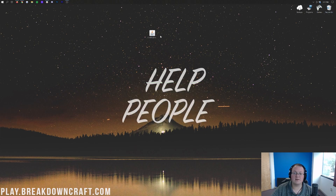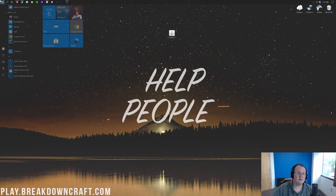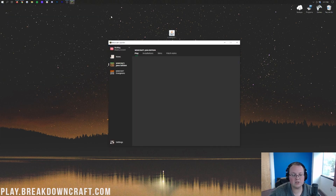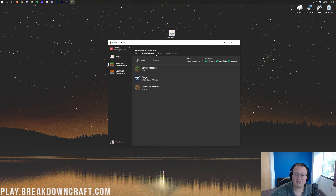We can now delete Forge from our desktop — it's time to get Cooking for Blockheads installed. To do that, go ahead and open up the Minecraft launcher. From the Minecraft launcher, come down to the bottom left, click on this little arrow right here, and then click on Forge. Now, as long as it says 1.16.5-Forge under it, you're going to click Play.